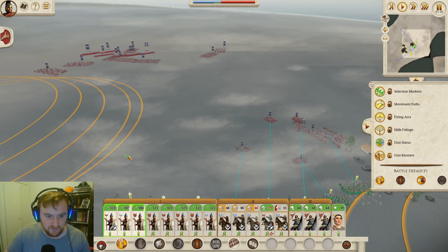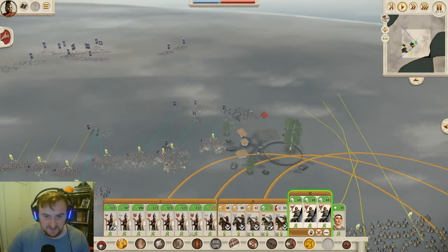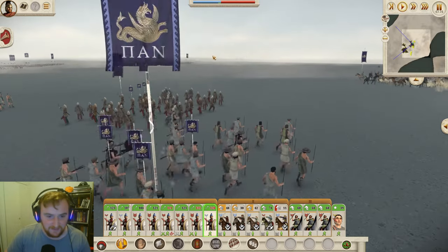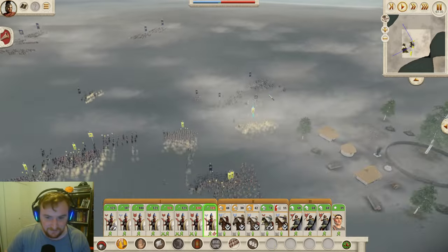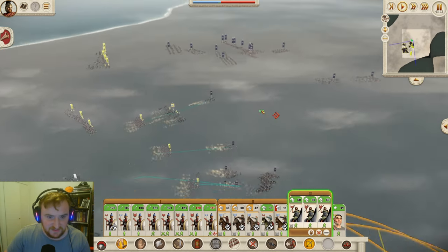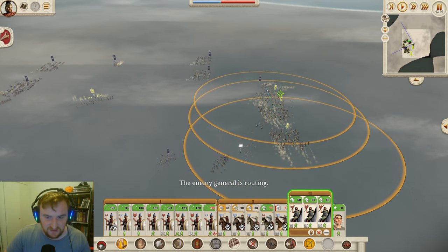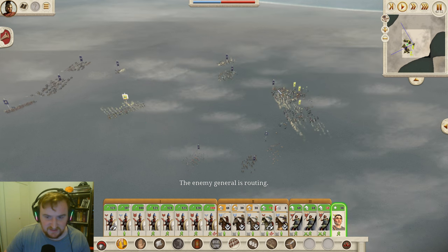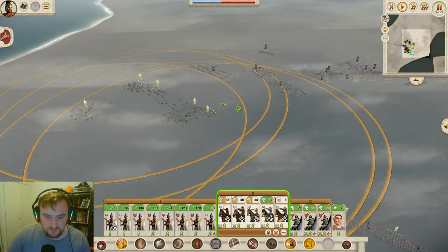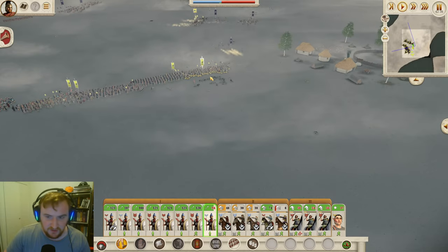We're going to go for the attack - I don't think there's any point in waiting. I'm also going to bring these guys here to block off some of the enemy troops, and bring these guys around to try and catch the Cindian cavalry over there. The Akontistai is the general in this army - the Bosporans certainly do have some very nice graphics. They're all just running away because they're all missile troops, and we are trying to get into the Cindian cavalry now.